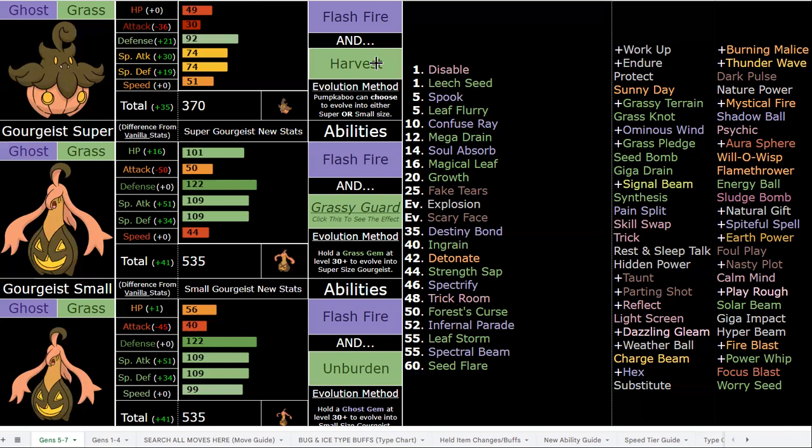They've got great coverage: Aura Sphere, fire moves, Psychic, Earth Power, Sludge Bomb, Signal Beam, and your dual STAB in Grass and Ghost, which is pretty damn good. I also mentioned Dazzling Gleam. Great utility with Parting Shot and Strength Sap — it's just a beautiful Pokemon. They also have priority in the form of Spook and Leaf Flurry, which is pretty good on super form especially since it's slower. Magical Leaf gives you a plus-one, and that SpDef boost is pretty cool with Grassy Guard and that Physical Defense boost. Super sick buffs and changes for Gorgeist. Let me know in the comments what you think, and make sure to subscribe and check out the description — the videos are not a substitute for the full sheet.